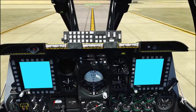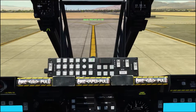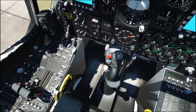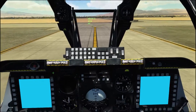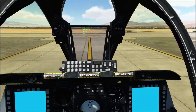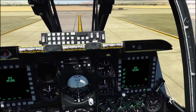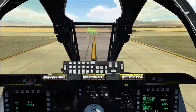MFCDs are on. Now it's time to do a BIT test using the up front controller — hit enter. Just going to run through a load of start tests. Turning on the SAAS switches, takeoff trim button pressed. MFCDs have come online. Just going to cancel that warning — altitude. Acknowledge your CDU, repeat a page up on the right-hand MFD. BIT test complete.